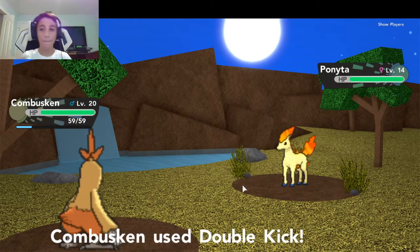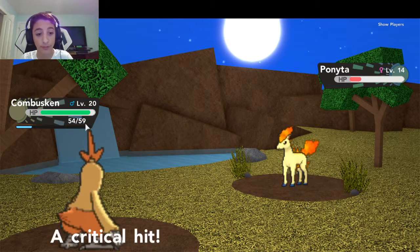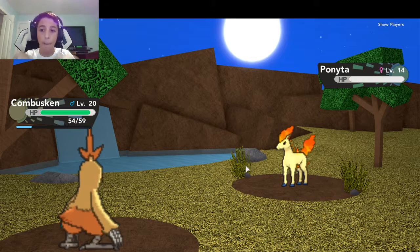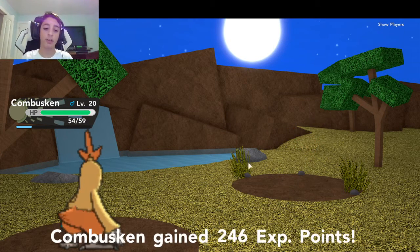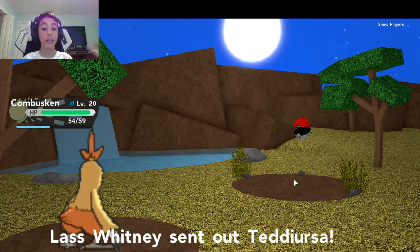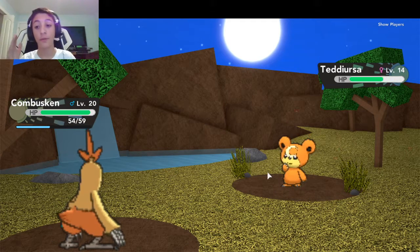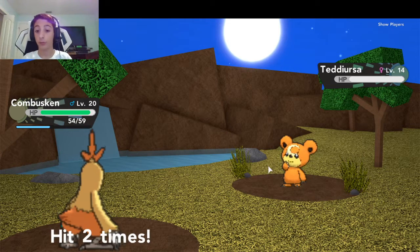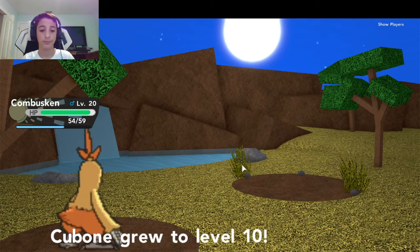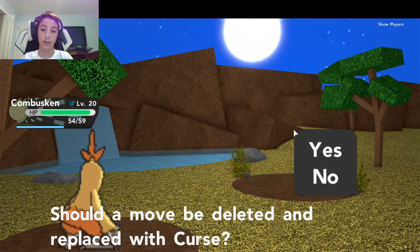I don't know if our starter is a little overleveled - our starter's like three times the level of all the other guys except Fletchlander, but that's like the first Pokemon caught in the wild. Double Kick - if I'm going against a Fire type, I just use Double Kick. I don't understand Double Kick though - like those moves should only attack twice, but honestly I'm not complaining because Double Kick can go all the way up to five attacks, which is way better than two.